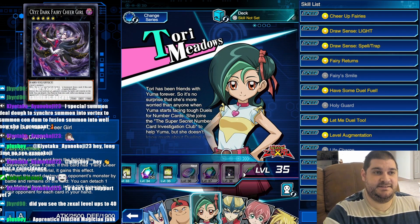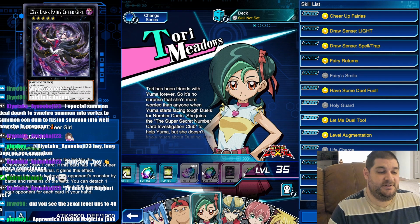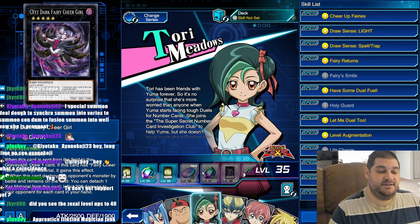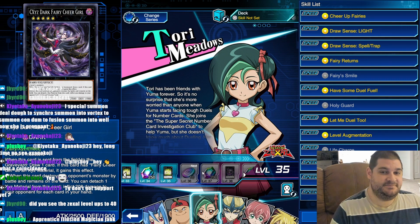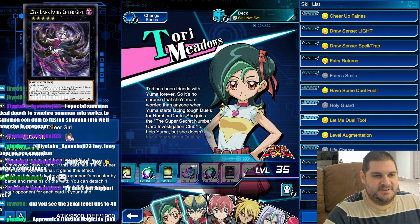Tori gets Chaos Exceeds Dark Fairy Cheer Girl. This requires Fairy Cheer Girl as material. When this card is sent from the field to the graveyard, draw 1 card. While it has Fairy Cheer Girl as material, it gains this effect: when this card destroys an opponent's monster by battle and remains on the field, you can detach 1 Xyz material to burn your opponent for 200 damage for each card in their hand. Is that good? No. This is a meme card for a meme deck, and Tori is not really a character — she never dueled, she doesn't need to be in the game. So this card fits her.